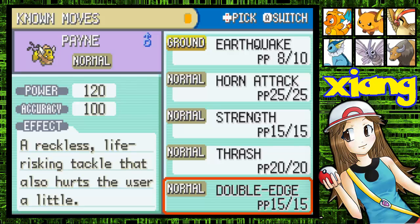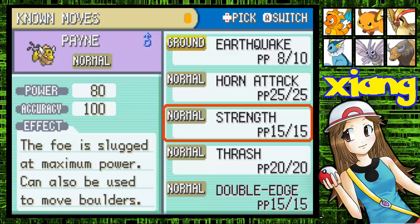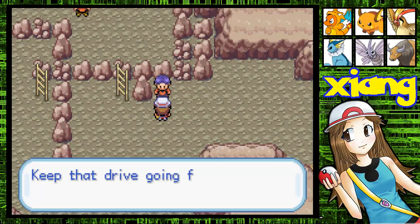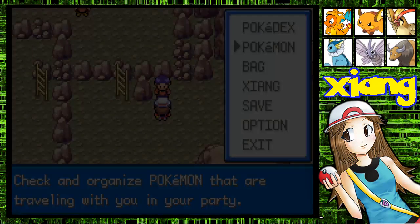Double Edge does 120 damage and its accuracy is 100%, with a little bit of recoil. I think I'm gonna get rid of Horn Attack — one of you said to get rid of Horn Attack, so that's what I'm going to do. Thank you guys for all the help. I've played Leaf Green and Fire Red before, but I guess it didn't really help, because I still don't know what I'm doing.